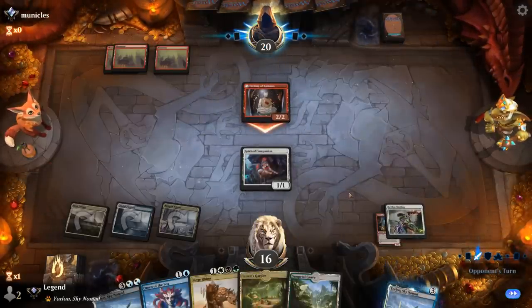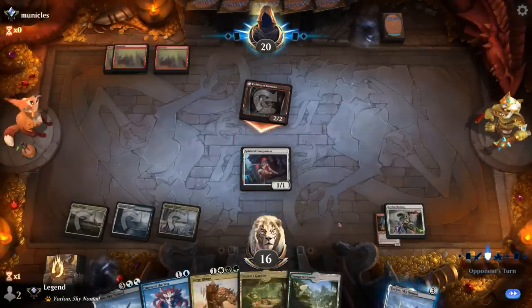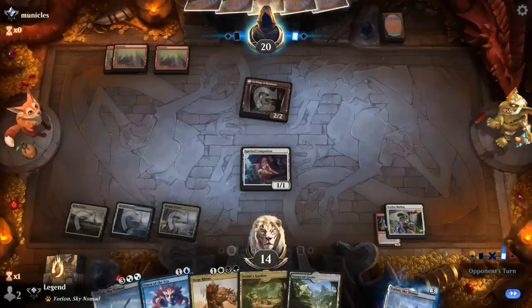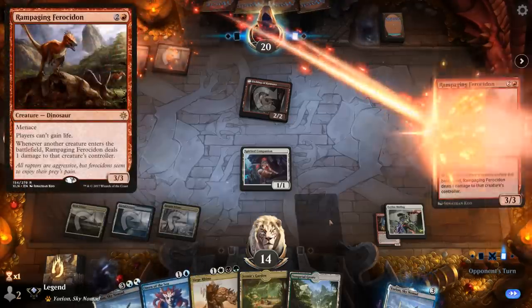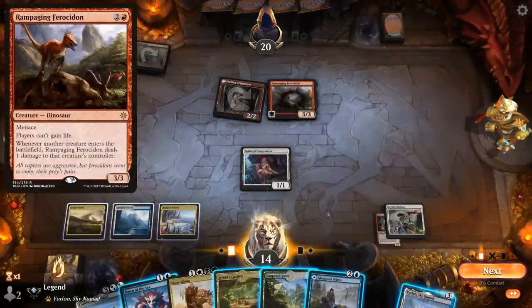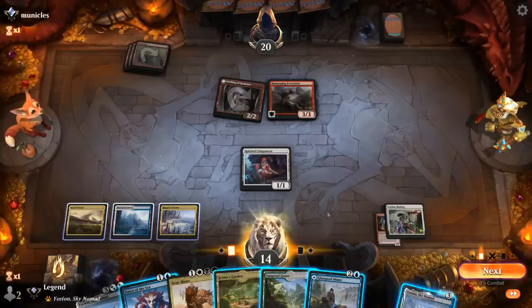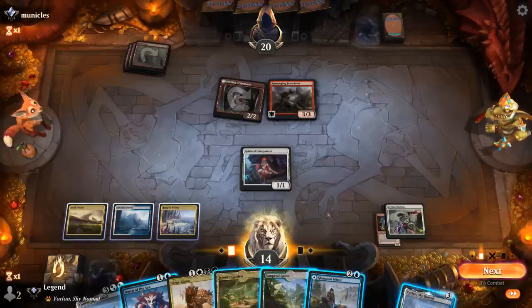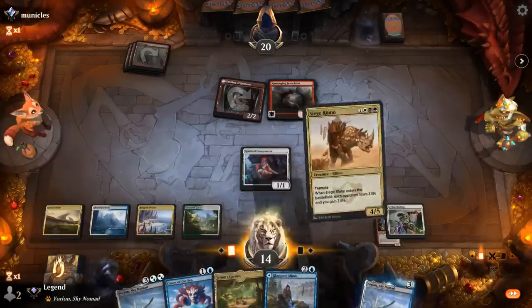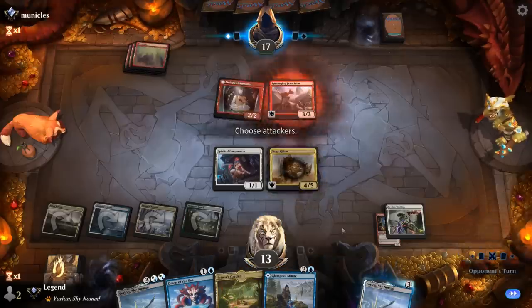We can afford to take 2. Next turn could play Siege Rhino, and if we draw an untapped land, Yorion to flicker Companion and Rhino would be great. But Ferocidon shuts down the life gain, so Rhino doesn't look as promising. We could play an Omen to dig, or just play Siege Rhino and be satisfied with a 4/5 blocker. We pass it back and can double-block Ferocidon for the time being. Ferocidons putting in a ton of work, then opponent plays another Kumano.